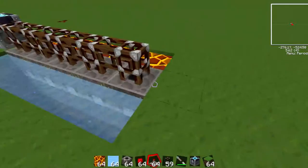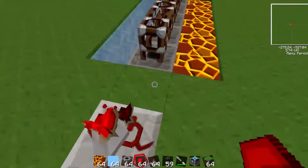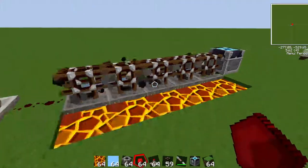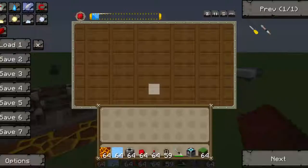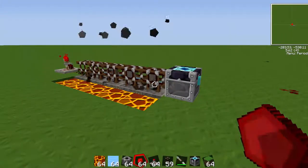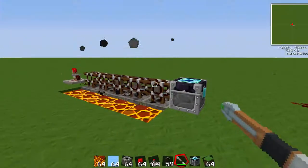Then you're going to hook up a timer. Two seconds is fine. And then hook that up to a redstone and then to the redstone pipe. This is going to run cobblestone into your energy condenser. This is a pretty easy way to get EMC and it works really well and it's infinitely expandable. I hope you guys enjoyed this tutorial. Bye.